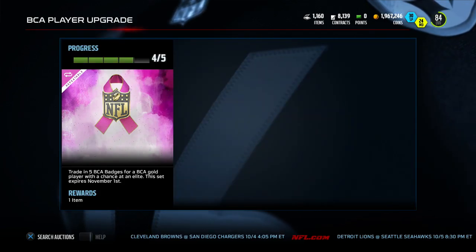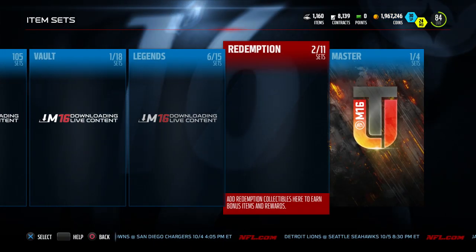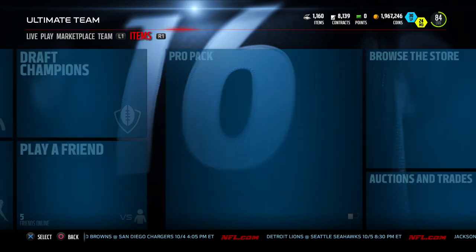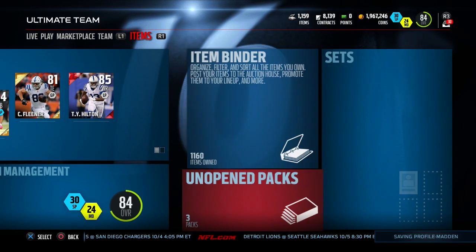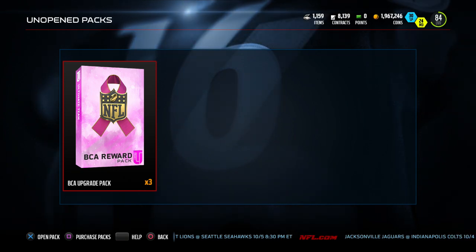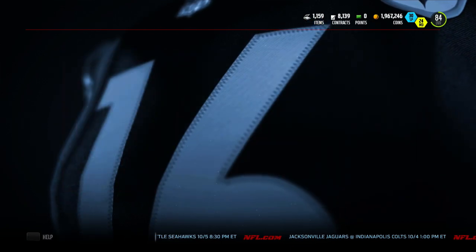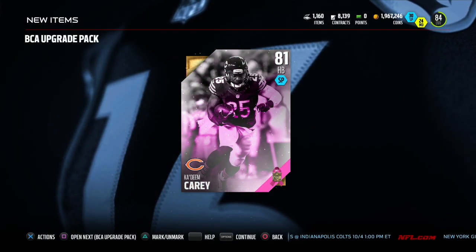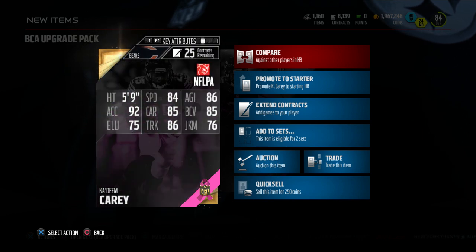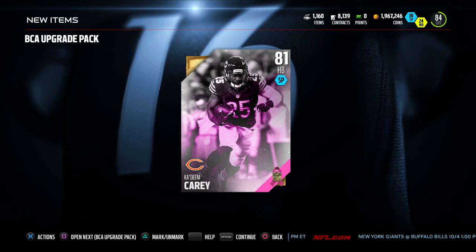We got three of those to open. Even if we get golds like D'Angelo Williams or anything like that, I heard they're going for around 10k each, so it's not going to be terrible if we get a bunch of lower overall guys. But like I said, really banking on pulling some elite players. Here we go - if you guys have any guesses on what I'm gonna pull, go ahead and leave them now. Three packs, starting off pack number one. Here we go, pack number one includes a Kadeem Carey. Not exactly sure what that's going for, but I'm sure it's not more than 10k. Can we at least get one elite player?